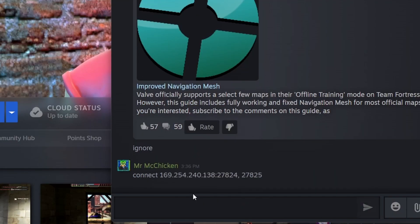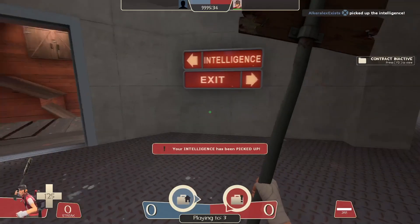So I send it to Alex, and he can just copy this, go to TF2, open the dev console, paste it, and he will join. And as you can see, Alex is in.